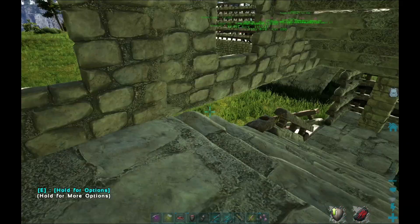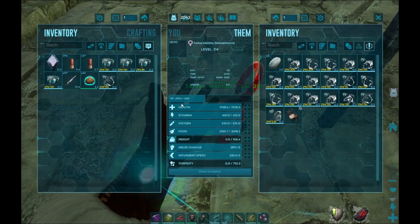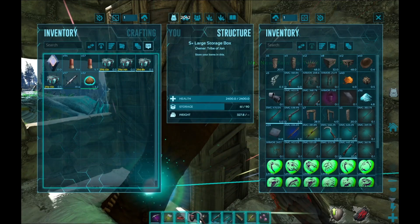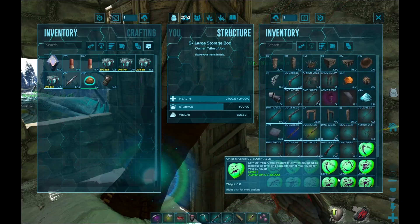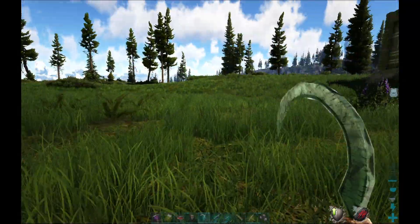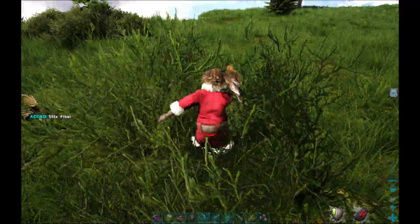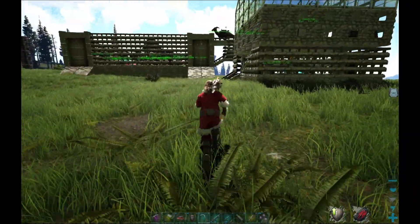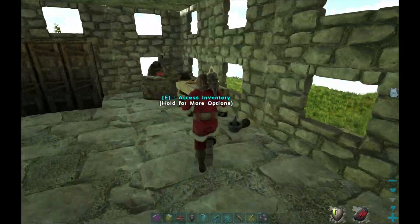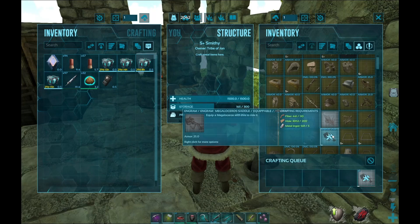It doesn't matter which one, as long as it is a megatherium. Actually, let's use the sickle — raptor claws gave us a sickle for a reason. Yeah, 546 damage — that's a pretty good sickle. Let's see just how good this sickle is. That's great, great sickle. Megaloceros — gimme, gimme, gimme.